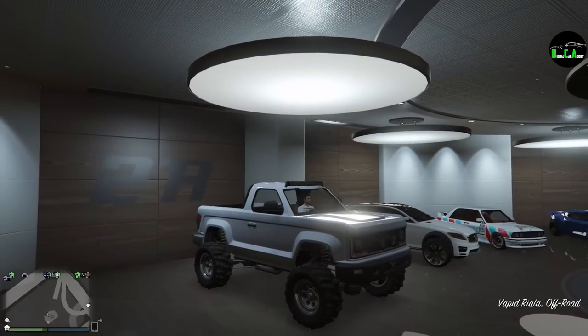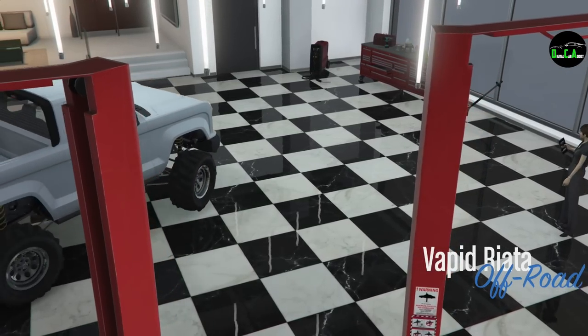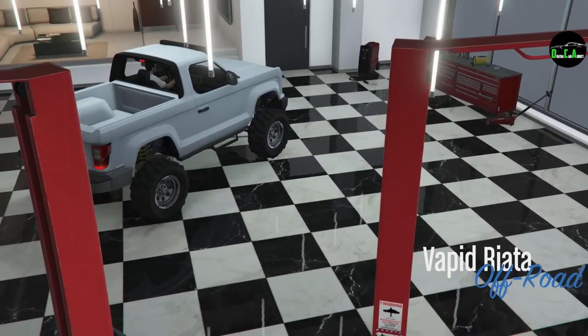You can customize this in Los Santos Customs, your CEO garage — pretty much anywhere. It's a normal vehicle; you don't have to have anything special.